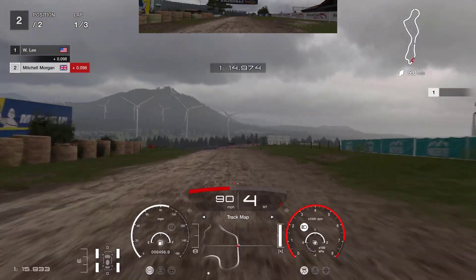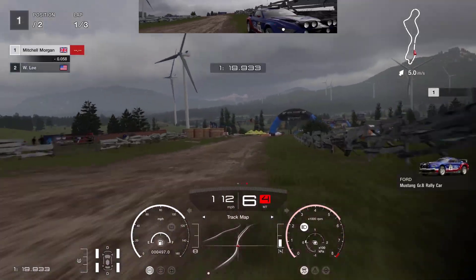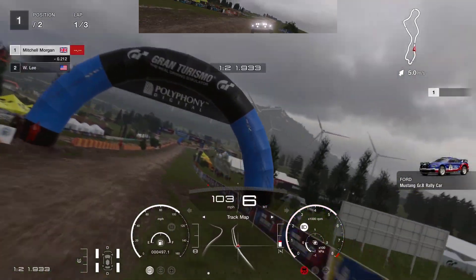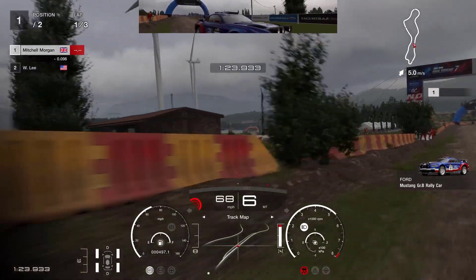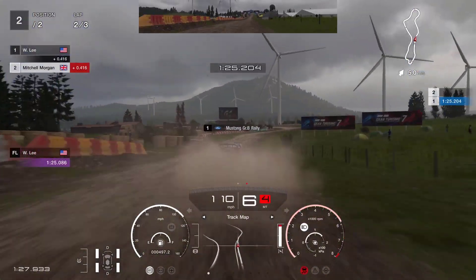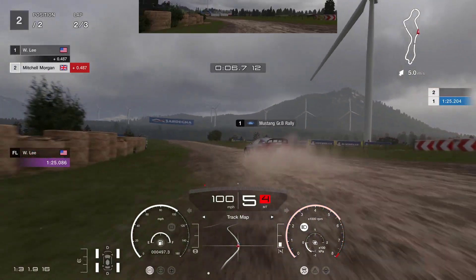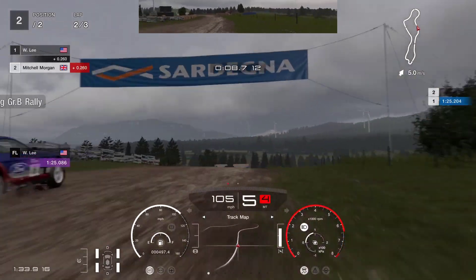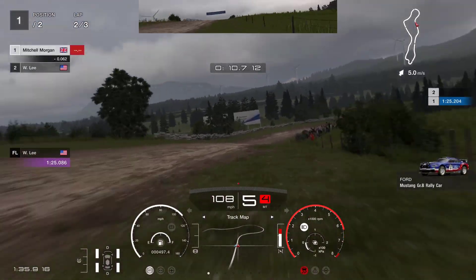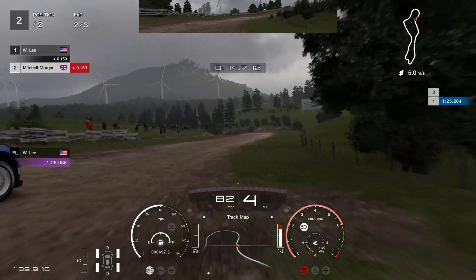One of the other things that you will need to be careful of if you're doing this is this jump. Try and get your car lined up because that jump will catch you out every time. It caught me then — I had a very bad landing. You want to try and take that straight and maybe even not take as much air, because the longer your wheels are in contact with the ground, the more control that you have and the faster you will be.